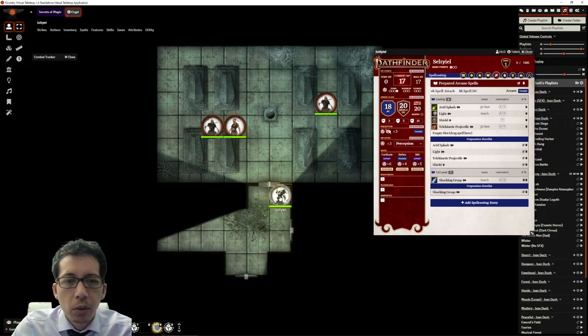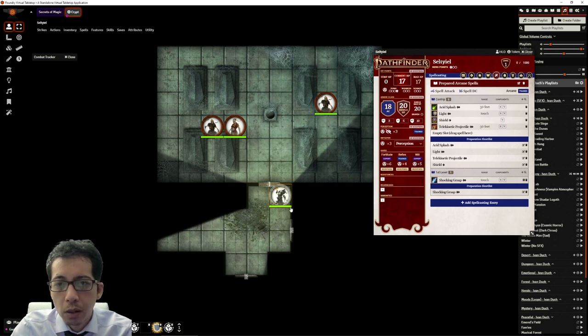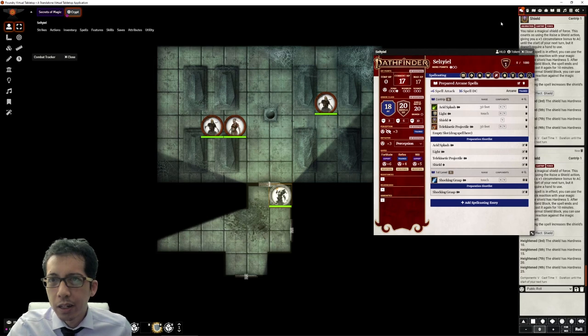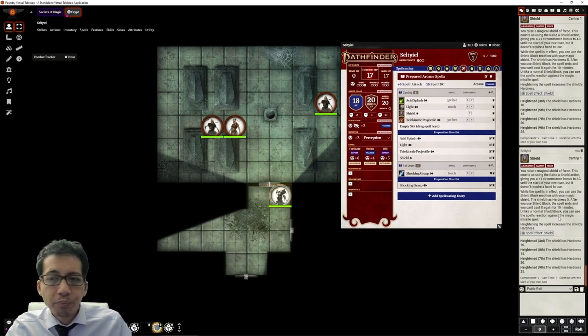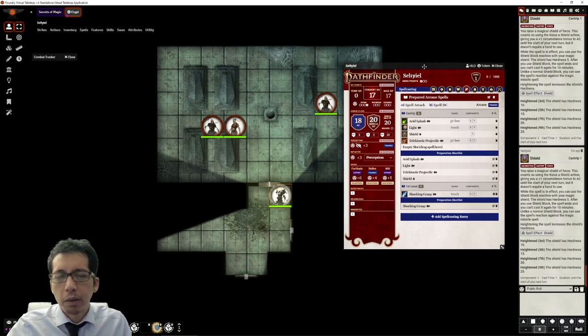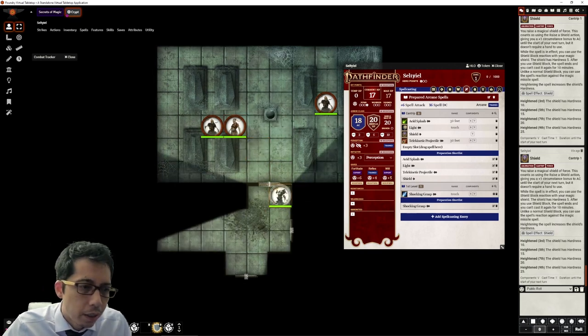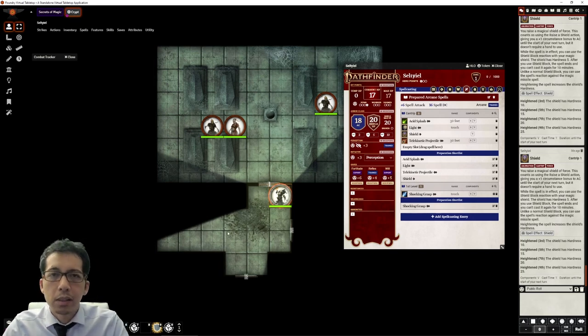Those spells each use two actions, so he could cast one and then walk up to a zombie or around a corner. Another spell is Shield, which only requires one action to cast and puts up a magical force that increases his armor class by one until the start of his next turn. If damage comes in, he can use Shield Block to reduce it. Because Shield only takes one action, he still has two left and can cast Telekinetic Projectile — there's already a huge variety of options.